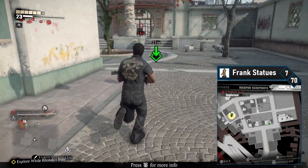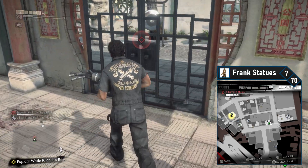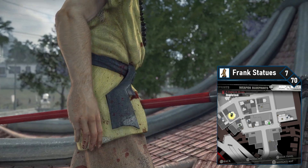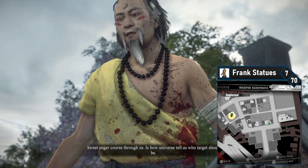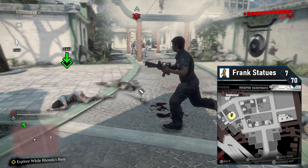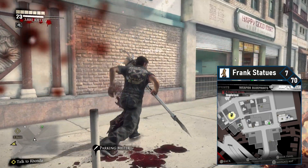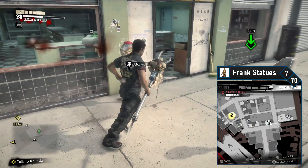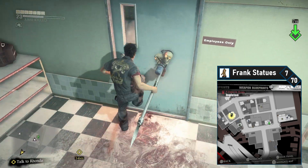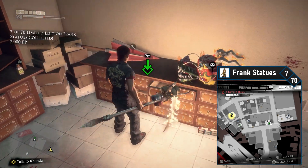Frank seven is gated behind completion of the psychopath battle in the mission Garden of Peace. Head to the south side of Ingleton and enter the psychopath battle. You should get this call close to after collecting the sixth Frank statue if you're keeping pace. You'll need to beat Xi in the psychopath battle. Once you do, you'll get access to the Guan Dao weapon as well as the Happy Good Mart key. You can enter using the key through the boss arena or through the street side. Just unlock the door to the back room of Happy Good Mart and you'll find Frank on a shelf.